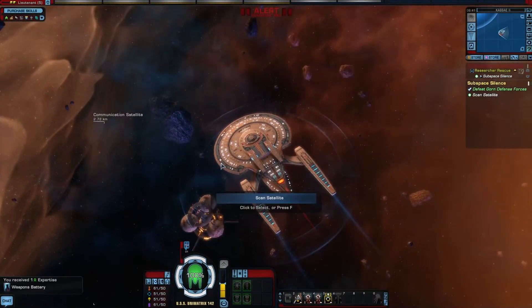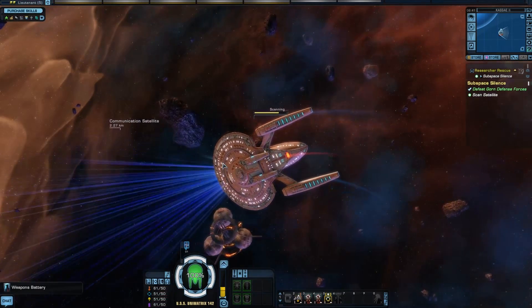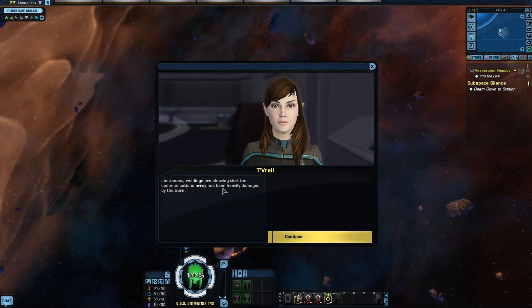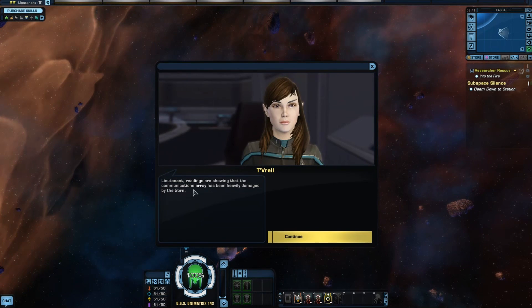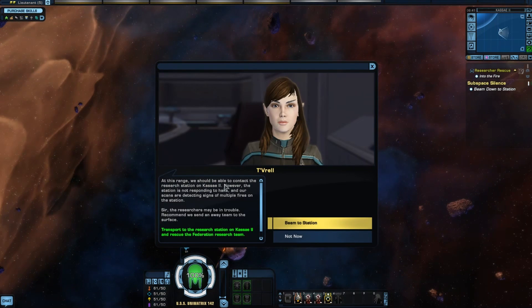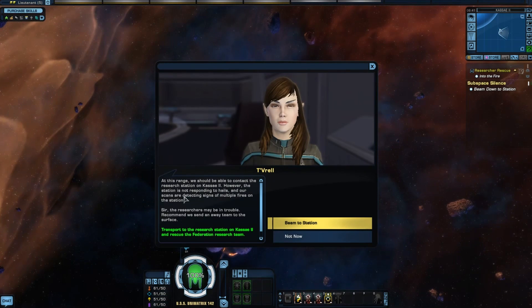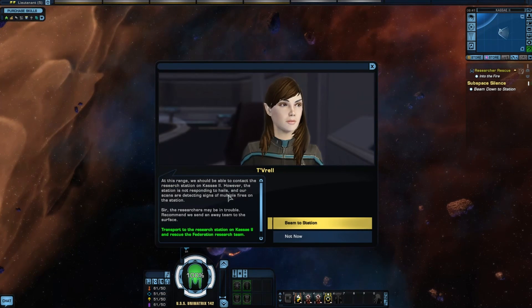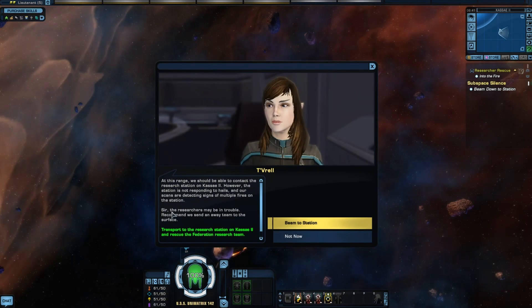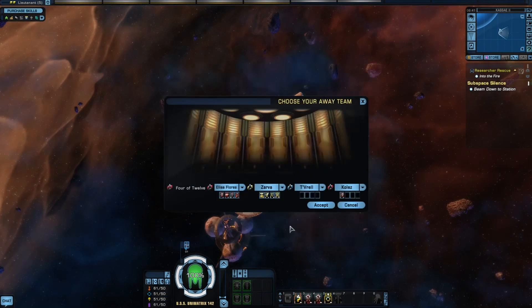Where's that satellite? Oh, down here. Let's scan them. Readings are showing that the communications array has been heavily damaged by the Goron. Those bastards. At this range we should be able to contact the research station on the Kasei system. However, this station is not responding to hails, and our scans are detecting signs of multiple fires on the station. Sir, the researchers may be in trouble — recommend we send an away team to the surface. Let's go.